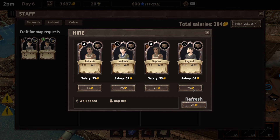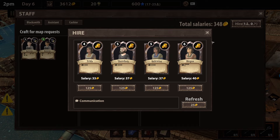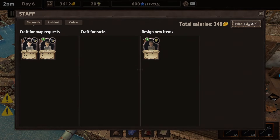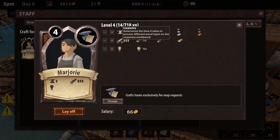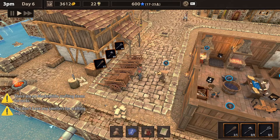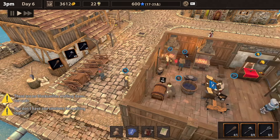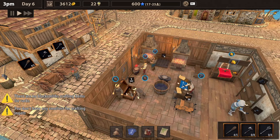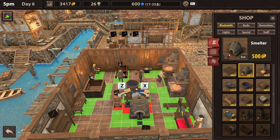Blacksmiths — wowza! I think I'm just going to go ahead and hire you. You're pretty good at carpentry but I already got a guy working on that, so I don't really need another one just yet. Assistant — whoa! This dude's got a lot of carrying capacity. You're fast. I'm going to get you — level six guy. I'm going to give you another level into carpentry. Looking pretty decent.